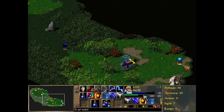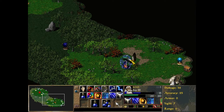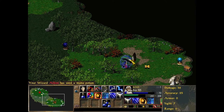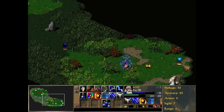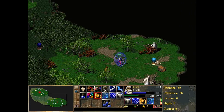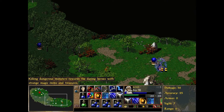Our mana regenerates a little bit faster than our hit points, so that's actually quite neat. We have zero armor, but we can increase it — because as you will have noticed, we have an inventory here. And that's not unique to the wizard; every unit has an inventory, even just basic fighters or peasants in fact. You can buff units quite a bit, but we'll get to that.